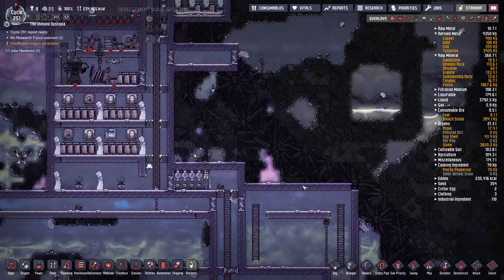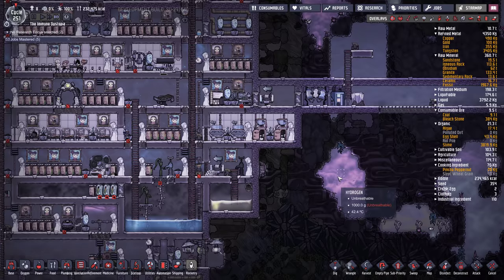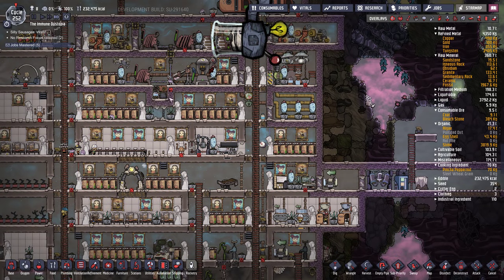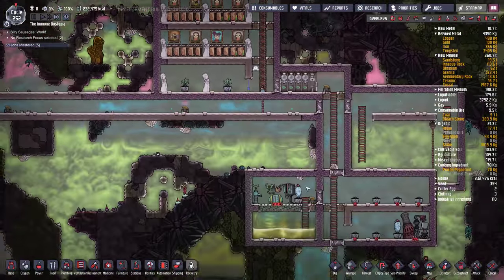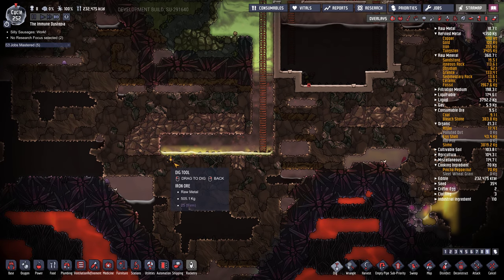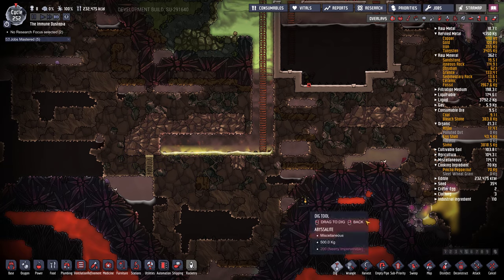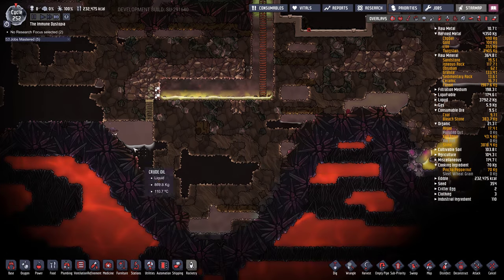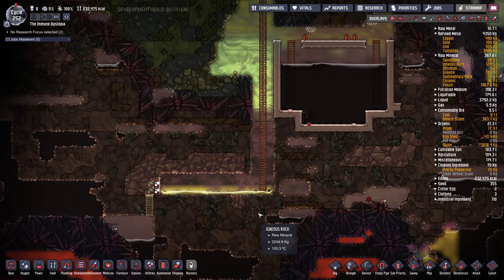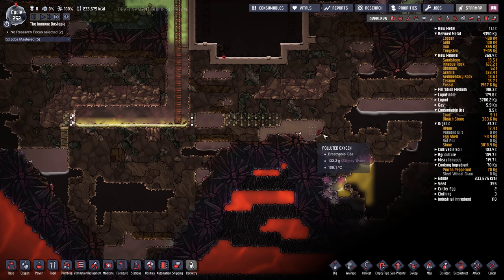I wanted to do more in this video, but I think that's going to be it. This base is pretty good — I wouldn't change a whole lot. He wanted to know how to cool water, and instead of cooling water, you can destroy heat by using the sieve and the carbon skimmer. And instead of carbon skimming the carbon dioxide, I would probably just send it down to the slicksters at the bottom. Let's do that right now — make an igneous rock ladder here, dig this diamond out, that should free him. Make sure there's no molten hot abyss light in here. Free these slicksters — they'll start consuming that CO2.